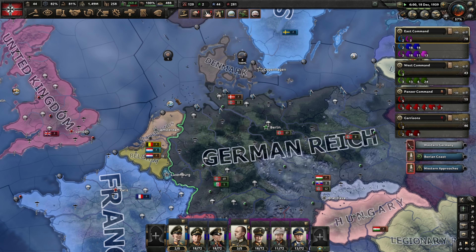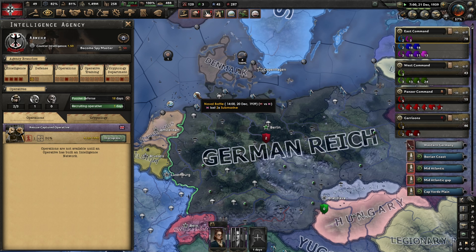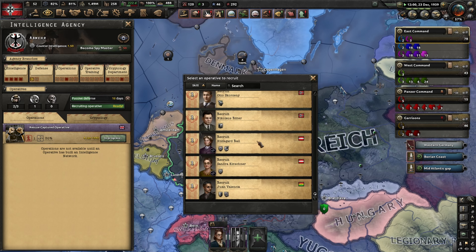We got a defeat in the Western Approaches - that's a submarine engagement. We lost U-35 there. On the Iberian Coast we've lost one convoy, and we had submarines down there. We're also up near Bermuda.